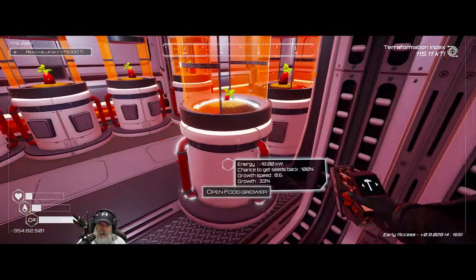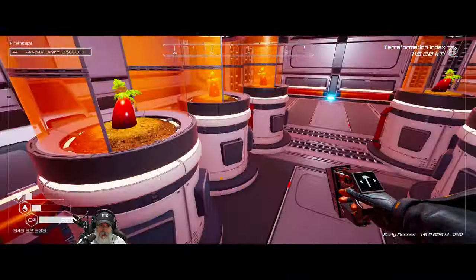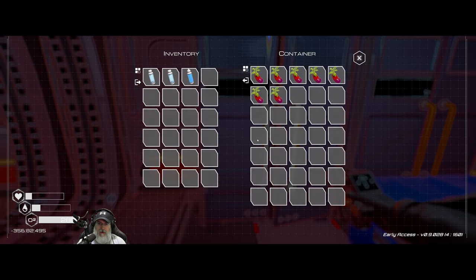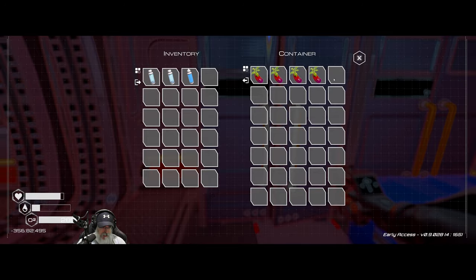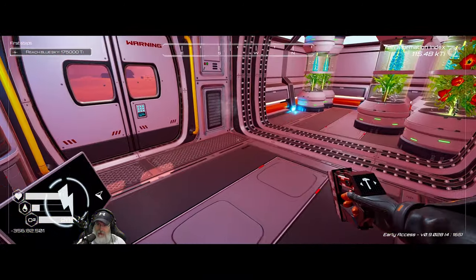I have set up one more food processor here, so we have a total of nine, and that should be plenty to sustain us. I also put in another storage locker to start storing the excess food. Why don't we go ahead and get ourselves completely topped off here, or at least as close as possible without wasting any of it.